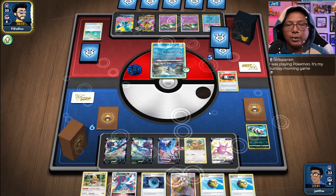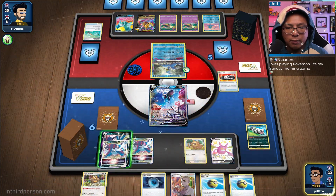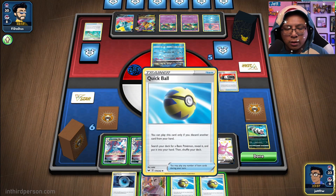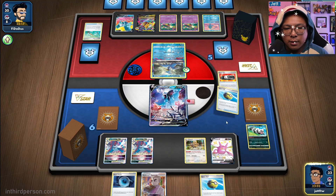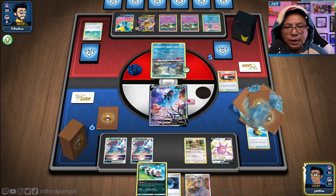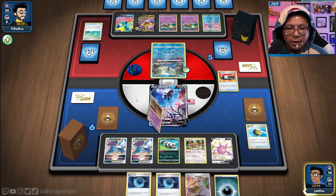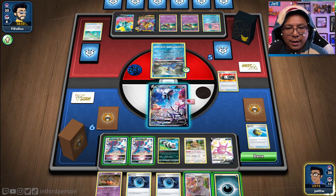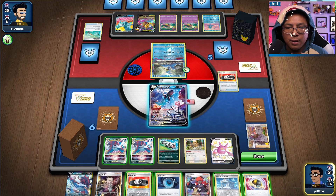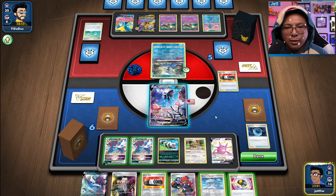At least we have Lumineon still as our pivot and we do get double Samurott. We need to get a Zigzagoon in play and thin the hand. They're not playing Radiant Gardevoir at the moment, which helped us out tremendously last time. We're getting rid of our Dark Patches — please tell me why. We only have one energy. We really need that Choice Belt.